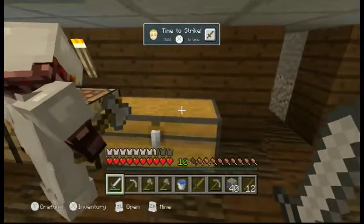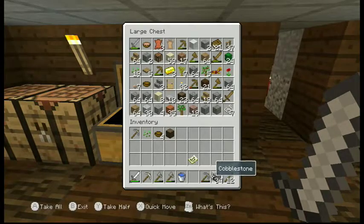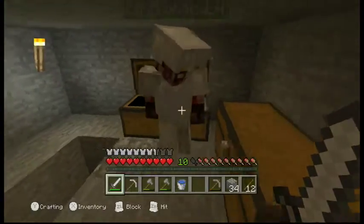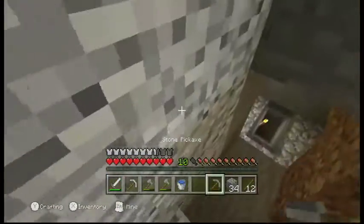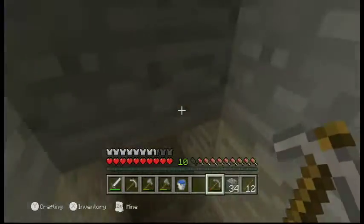I just made a wooden sword. That's all we wanted to show you about the update — let's go do the real action. We're ready to find diamonds, so let's go back to that stronghold.